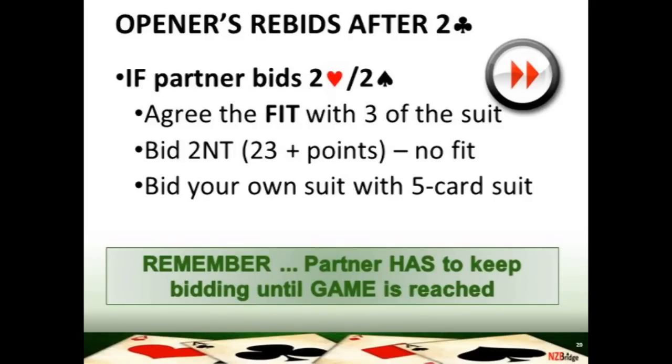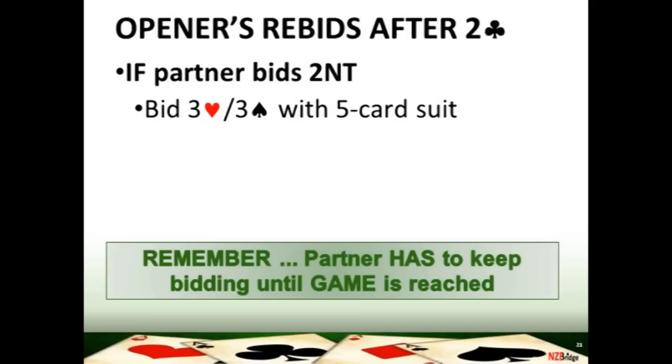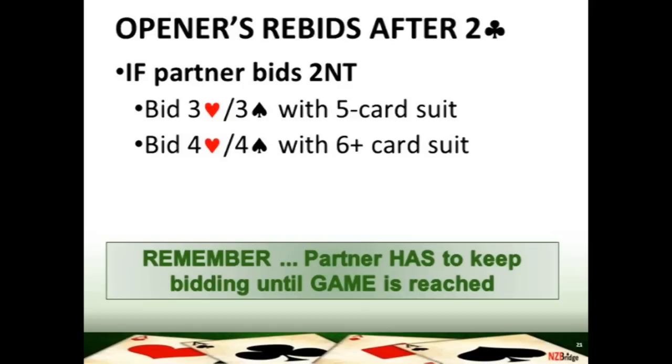If you've got a five-card suit of your own, mention it. If partner responds two no trumps to your two club opening and you've got a five-card major, simply bid it to ask which game partner would prefer. With a six-card major, jump straight to game in that suit — partner's two no trump response guarantees at least two cards in every suit, so you know there's a fit in that major. Jump straight to that major game telling partner you've got six cards in the suit.